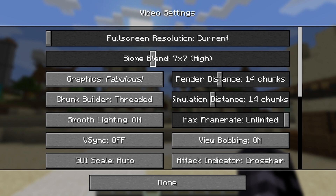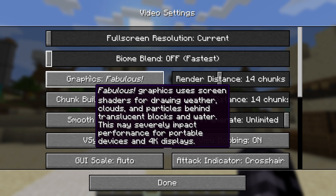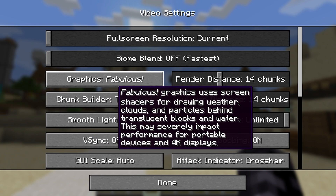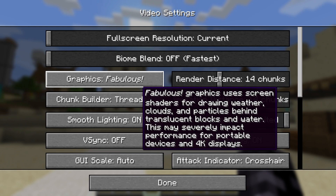First of all we should take a look at Biome Blend — let's set it to Off or Fastest because we don't really need it. And if we go to Graphics, the Fabulous setting is the worst one for performance because it will impact your computer a lot, so just turn Graphics to Fast.